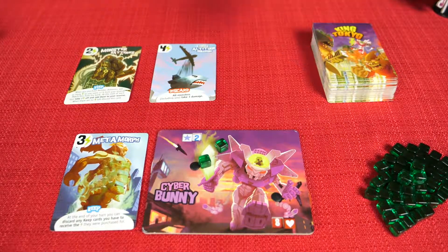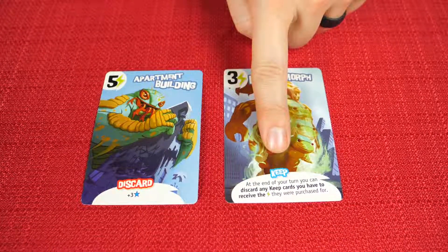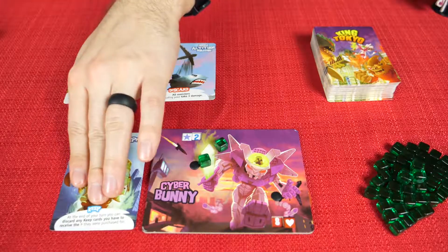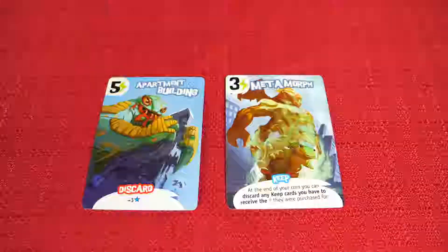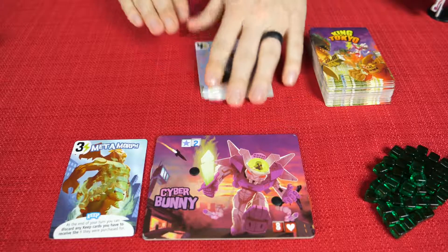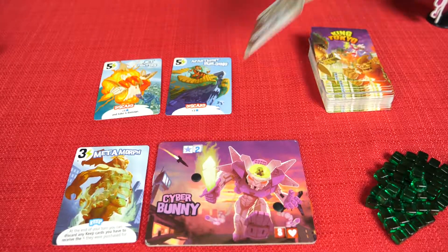After you buy a card, you'll immediately replace the offer row with a new card from the top of the deck. The card will either say keep or discard at the bottom. If it says keep, you'll buy it and keep it in front of you for the remainder of the game unless the card tells you to discard it later. If it says discard, the effect goes off immediately and then you discard that card. You can also choose to sweep the offer row if nothing interests you — spend two energy, discard the entire offer row, and deal out three more cards face up. You can then buy from those new three cards, or sweep first and then buy a card that comes up.